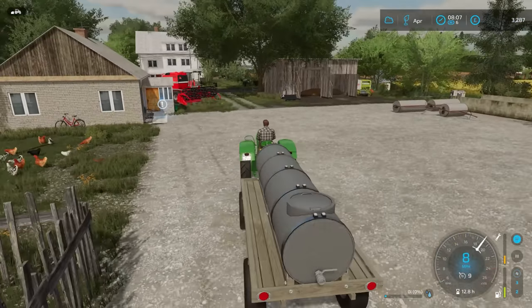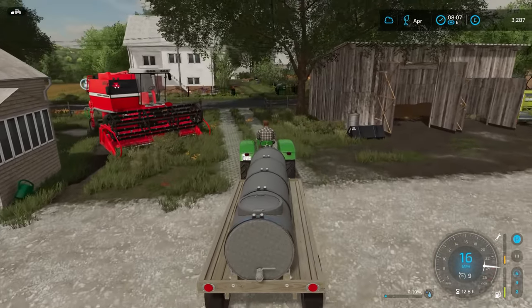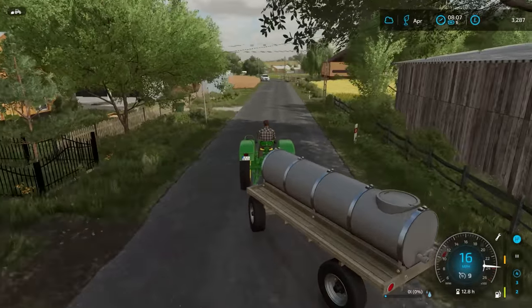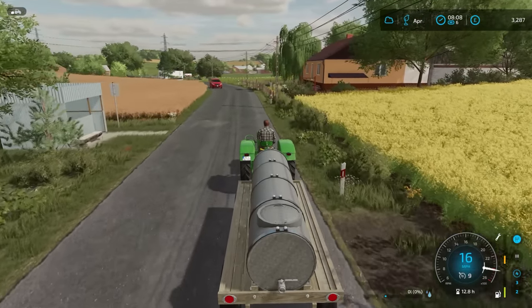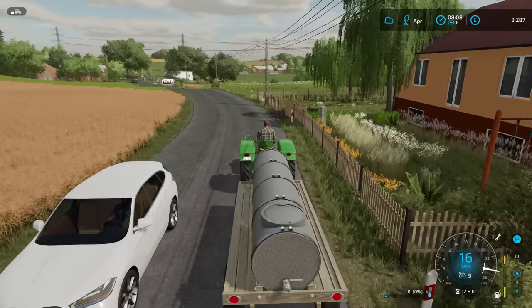Hello everybody and welcome back to Vintage Survival. We're going to start today's episode by getting a full bound load of water, which will only take a minute. And then we can give this to the sheep — they'll definitely take all of it. And then we can check on the chickens. The sheep certainly should have enough food; they've been given an awful lot recently.